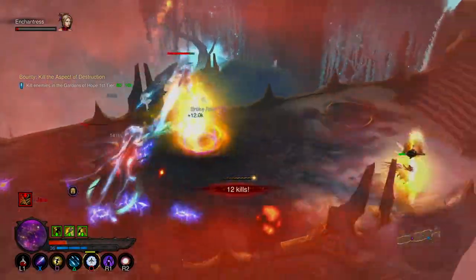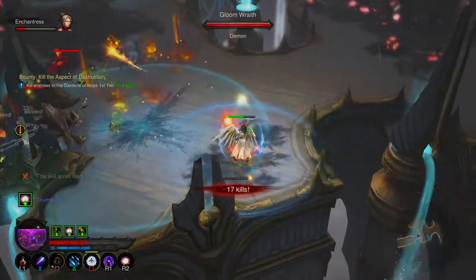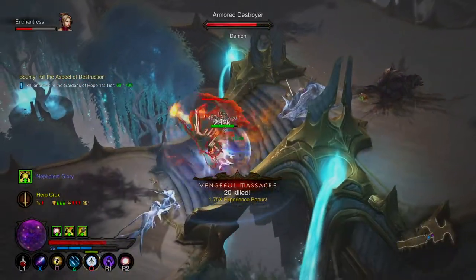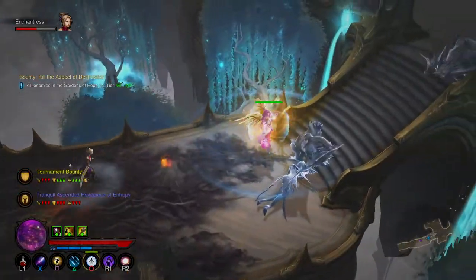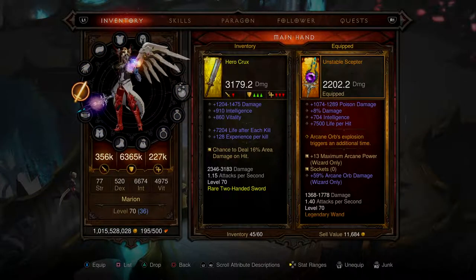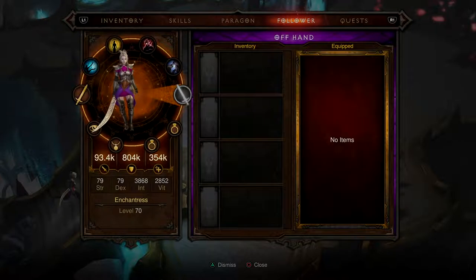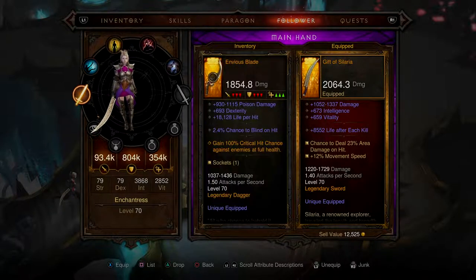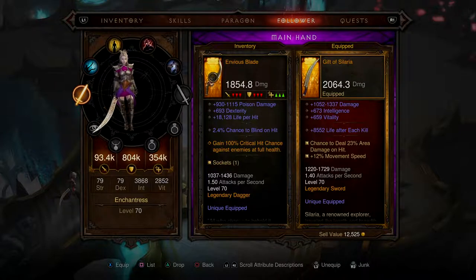When you get stunned or frozen, that's when you can get your ass kicked. There's something I can wear that reduces effects of crowd control by 20% — that would have lasted a lot less. That's a nice sword. I could give my follower the ring with 100% critical hit chance against enemies at full health — that'd be really powerful. She's currently got a chance to do 23% area damage.